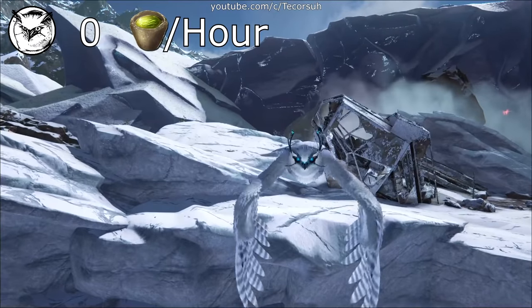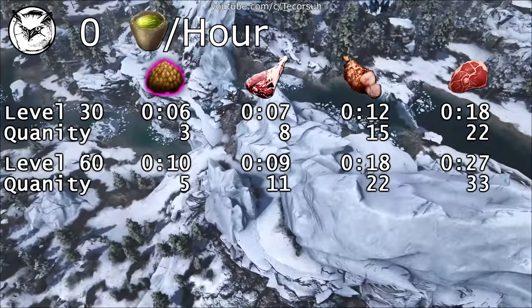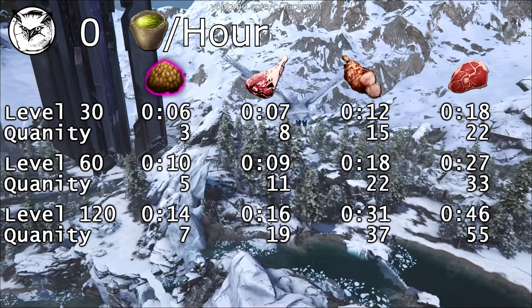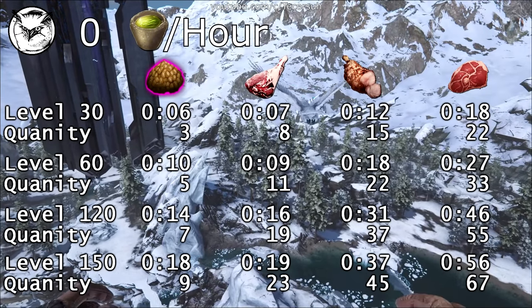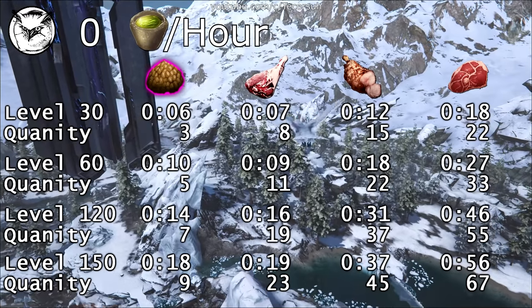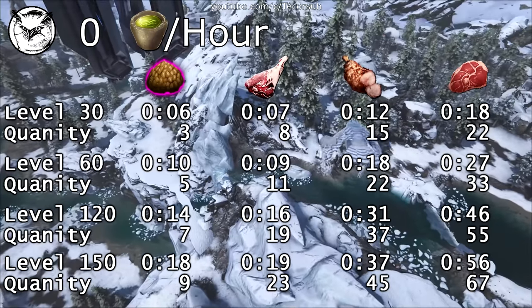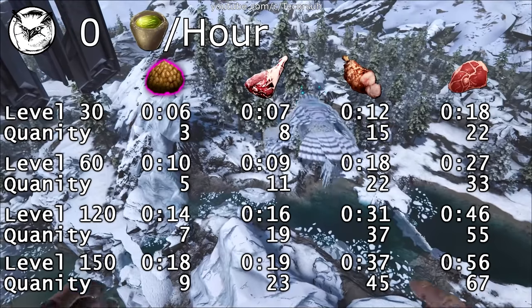At a default taming rate, a level 30 can take between 6 and 20 minutes, a level 60 between 10 and 30 minutes, a level 120 between 15 and 45 minutes, and a level 150 between 20 and 60 minutes. These times are the difference between kibble and raw meat. Raw meat is not a bad option for this tame if you don't mind bonus level loss and waiting a bit longer.